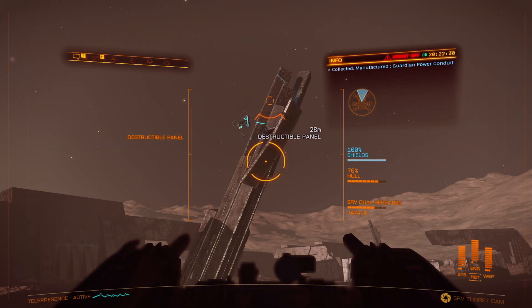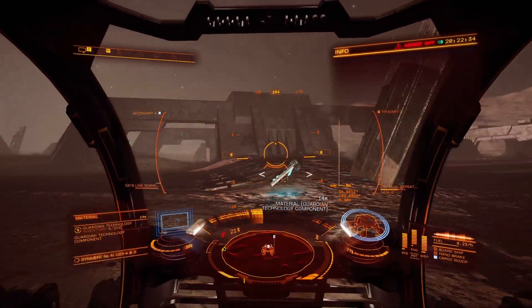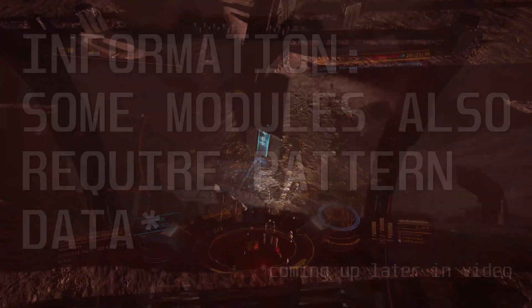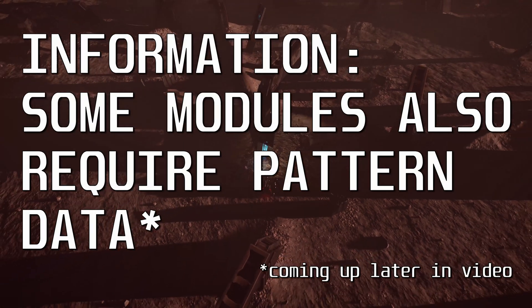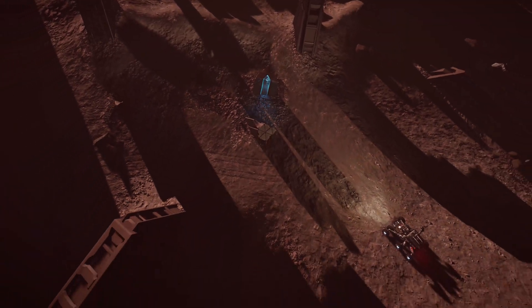You need a lot of these, unless the only thing you want to unlock is the Guardian Frame Shift Drive Booster. You definitely do want to unlock that — it gives you an extra ten and a half light years jump distance. For the booster, you need to collect 21 Guardian Power Cells and 21 Guardian Technology Components from this site.